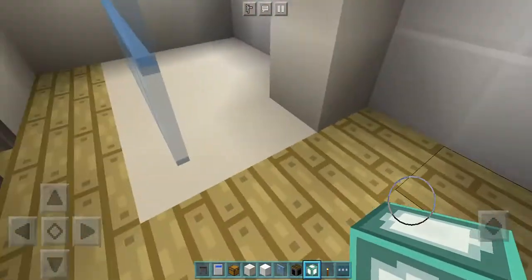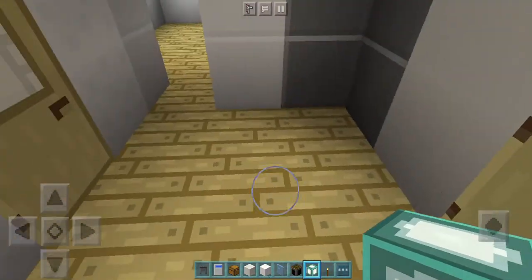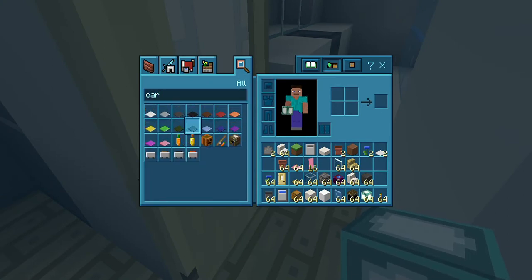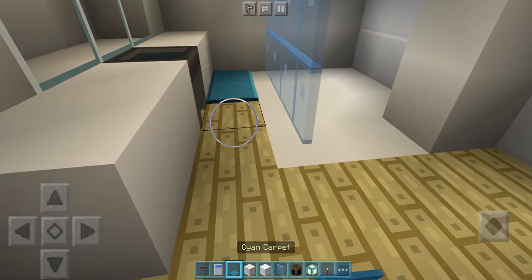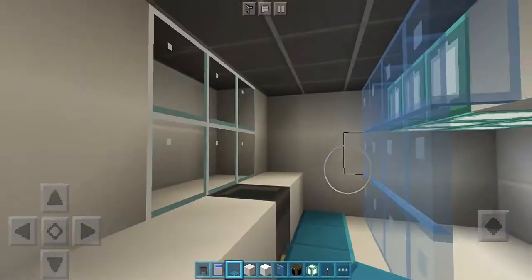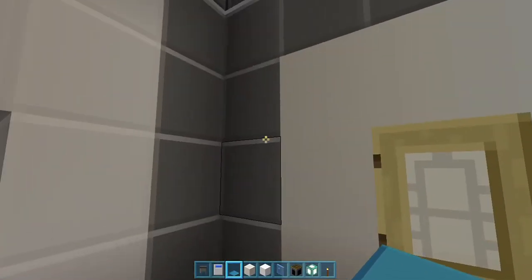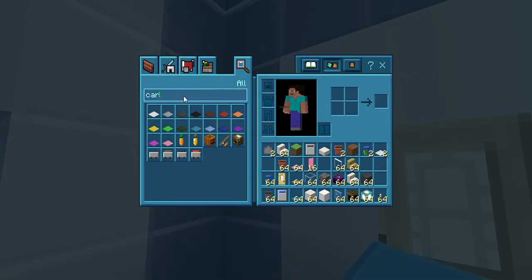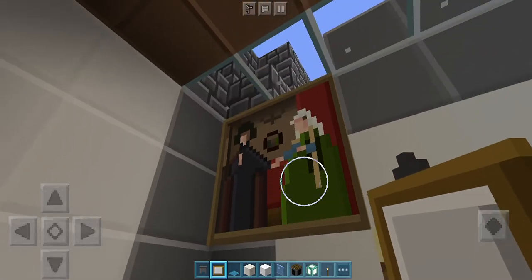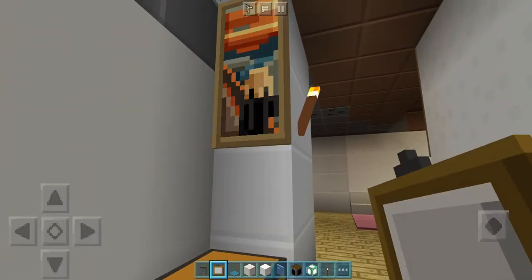We're done with the bathroom - this place looks cool! Do you want like a bathroom mat? Of course - carpet, it looks like a bathroom mat. This is good! And some paintings here. Yeah it's cool!